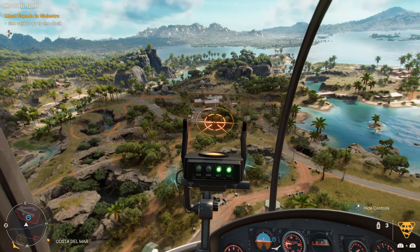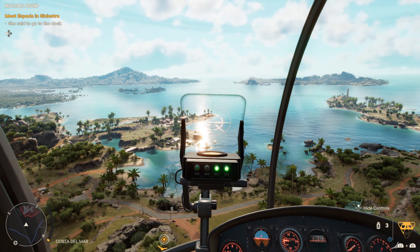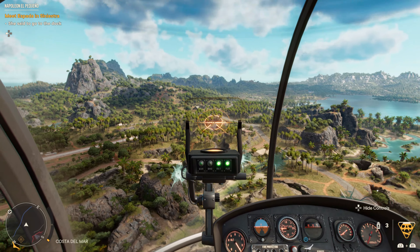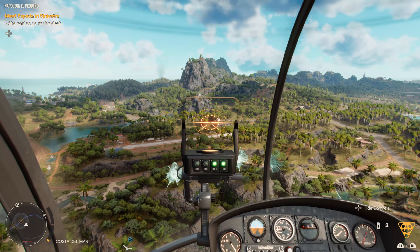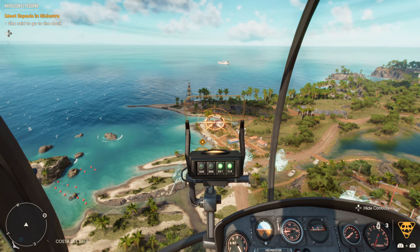Firing off these rockets will swiftly destroy the anti-aircraft cannon, allowing you to fly over the region you're playing in. You are now able to fly to destinations faster, as well as use the helicopter's weapons to clear out FND bases. If you enjoyed this video, please leave a like and subscribe for Far Cry 6 related content and other video games as well. Thanks for watching.